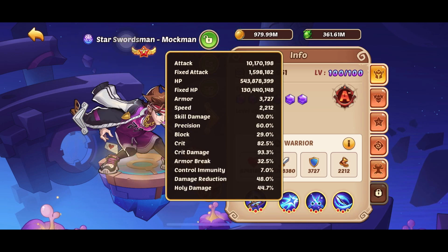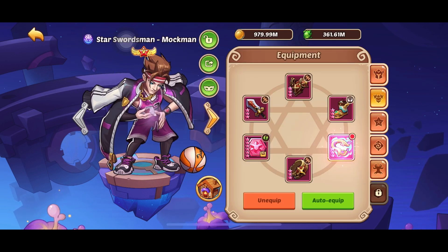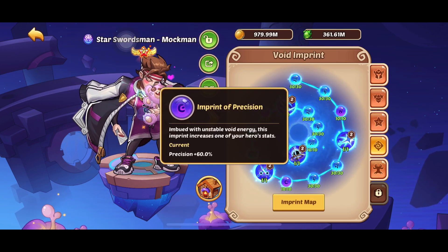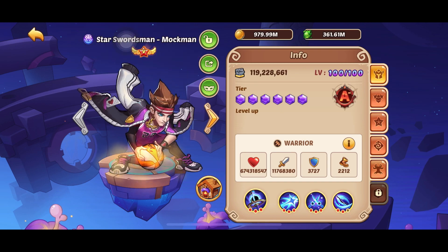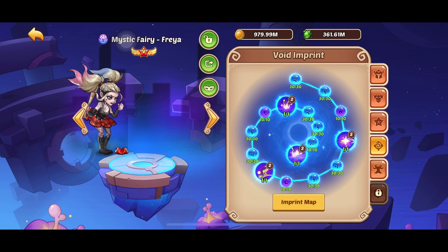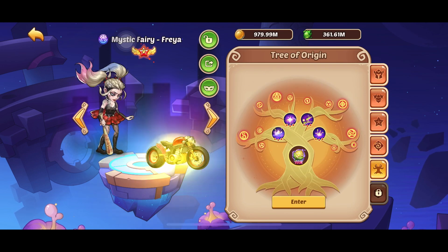The setup goes as usual: Mokman near 12 million attack, rocking the JK with melodic strings, damage reduction, and precision. Fire Queen Vessa is rocking the DB for energy feed to feed energy to Jarrah, so she can last longer and freeze the enemy better.